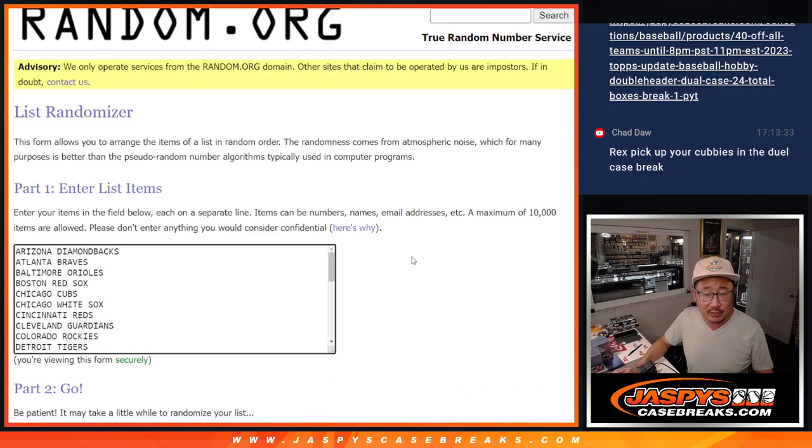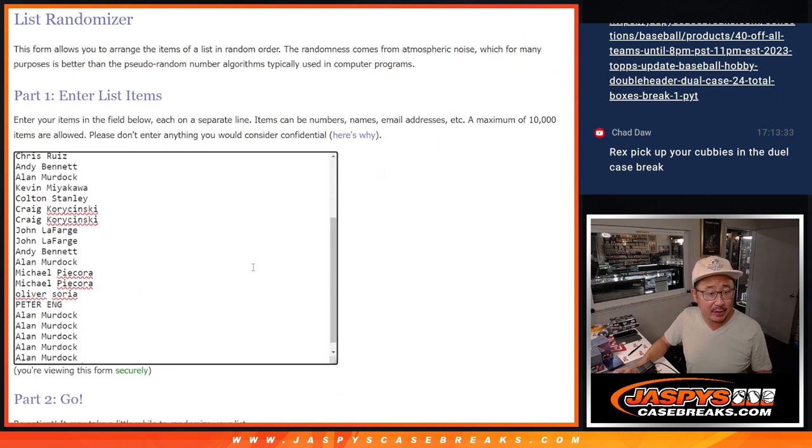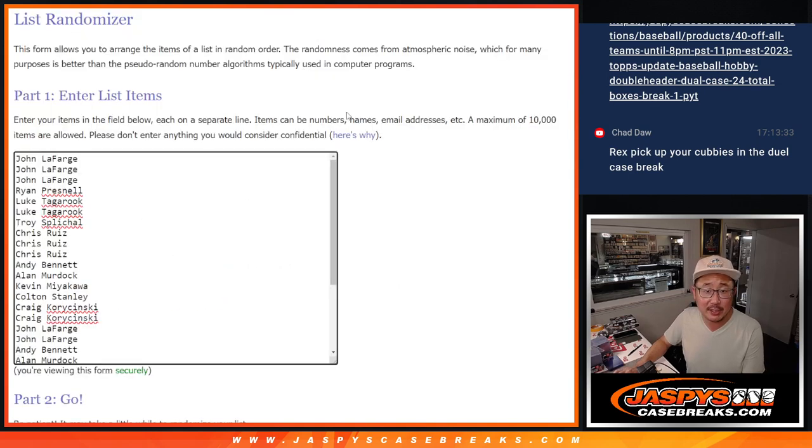Now first, let's do the pack break itself. All teams are in, no combos. There's everybody right here. Thanks everyone for getting in on it. Let's roll it — randomize it: 6 and a 4, 10 times each.